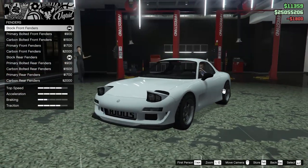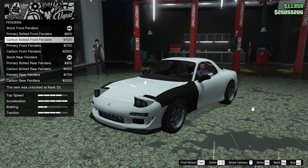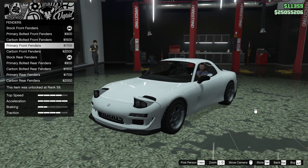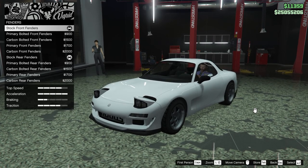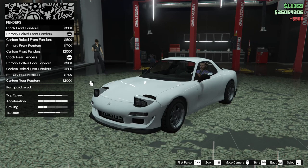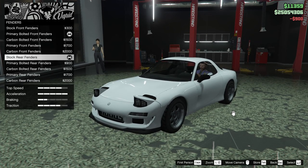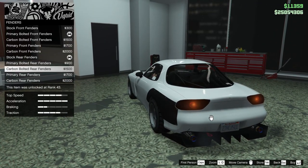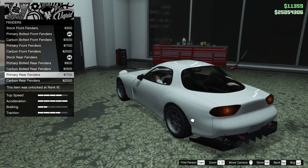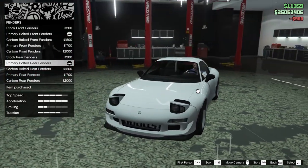Next up, for the fenders, we can do primary bolted front fenders, carbon bolted front fenders, primary front fenders, or carbon front fenders. We'll go for the bolted front fenders — I like that look. For the rear, we got stock rear fenders, primary bolted rear, carbon bolted rear, primary rear fenders, or the carbon rear fenders. We're going to go bolted for both — I think it's a pretty clean look.